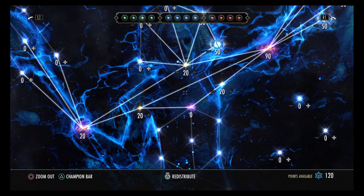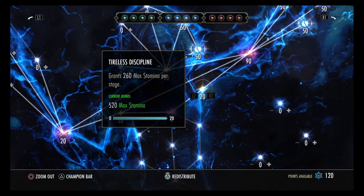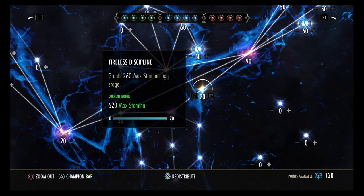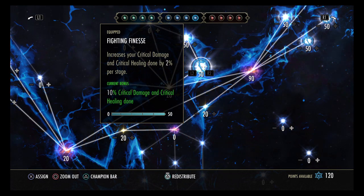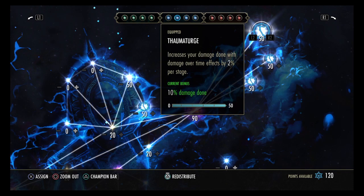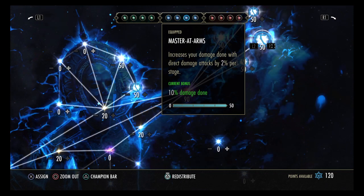Warm Mage is in the blue tree too. If you have extra CP points, Blessed is a great one for a magicka templar since our spam ability is healing us — a little extra 2 percent helps. Tower Discipline gives a little extra stamina to keep up with stamina characters. Fighting Finesse gives an extra 10 percent critical damage and critical healing, and I keep it on my bar at all times.